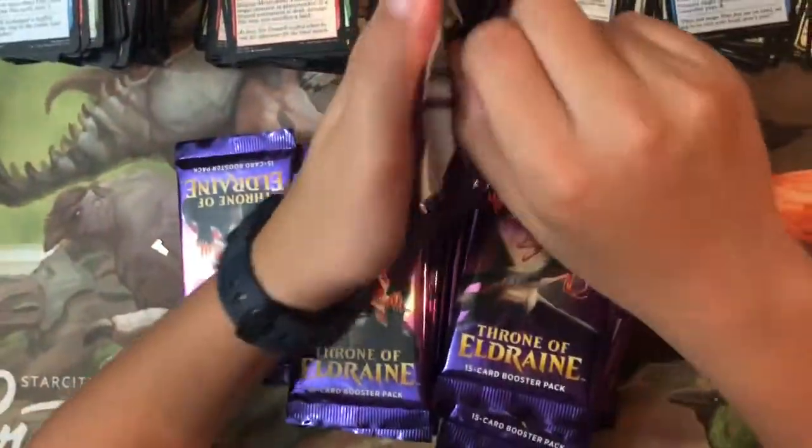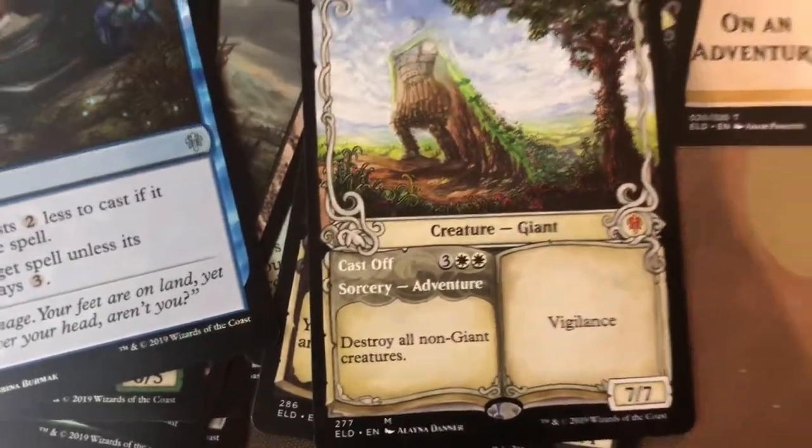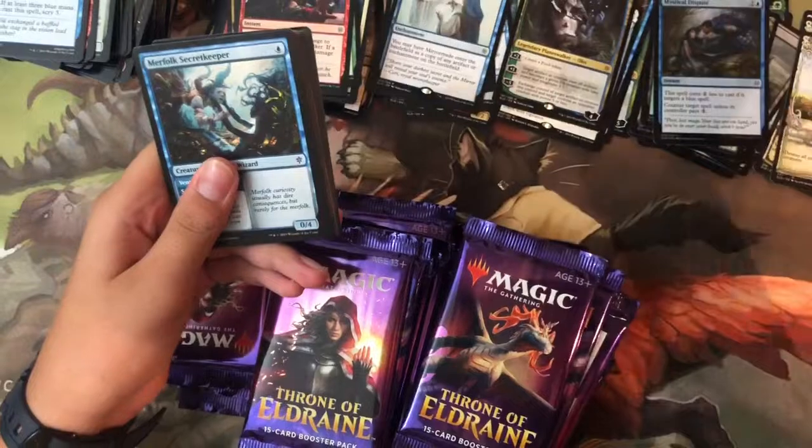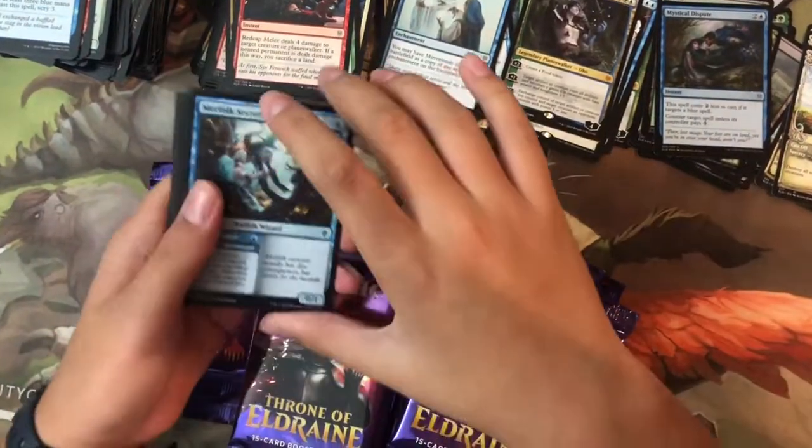Mystical Dispute — it's kind of like a conditional Mana Leak: free Mana Leak if it's against non-blue, and Mana Leak for one if it's against blue. Very good.